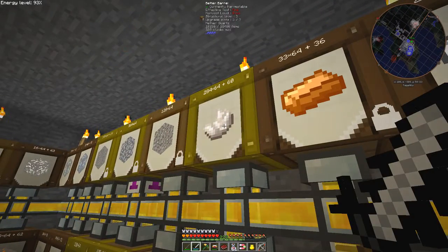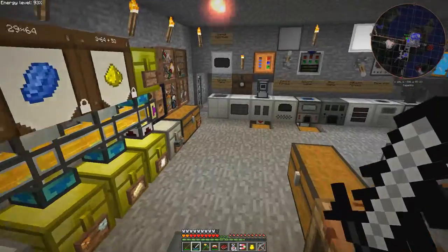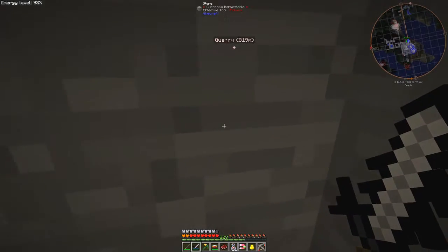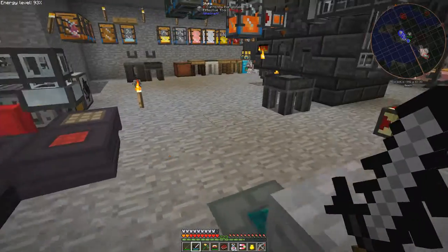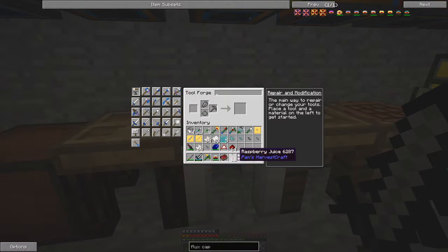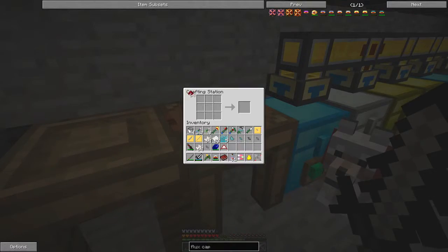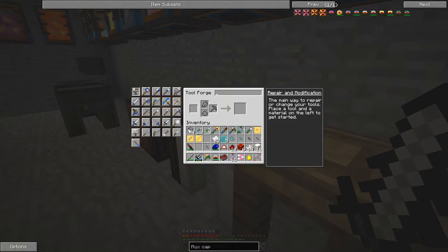So we can attach that, and we want some quartz - let's take a couple of stacks of quartz and some redstone. We need to go to the tool forge and make some redstone blocks first of all, because that makes it apply much faster. Let's take six, and we can do the same with quartz blocks - we'll take 16 of those. Back to the tool forge, let's put the rapier into place.